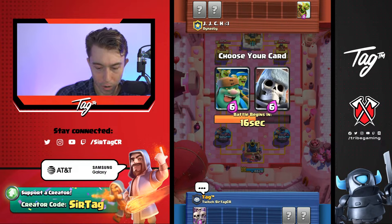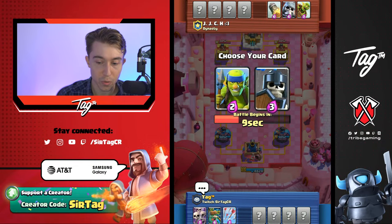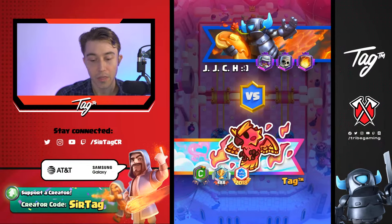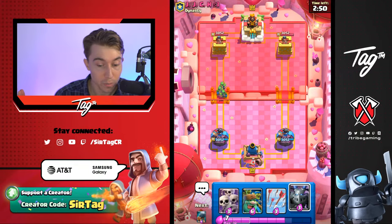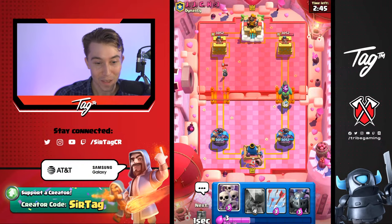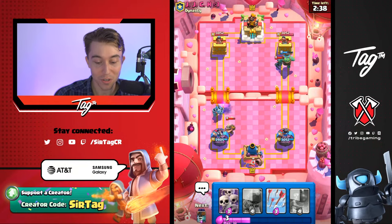We're going to go in for probably a Goblin Giant just because it's a win condition that targets towers. Definitely going to choose Arrows since we don't want our Skeleton Army to die. Spear Goblins are nice because we don't have anti-air answers — that's why I chose the cards that I did. Since we've got Mega Minion, I feel fine cycling our Spear Goblins at the start. He's going to lose his Bomber and then I can go in for a Goblin Giant at the river. Thoughts on Pompeo? He's actually one of my best friends in Clash Royale — a very nice guy.